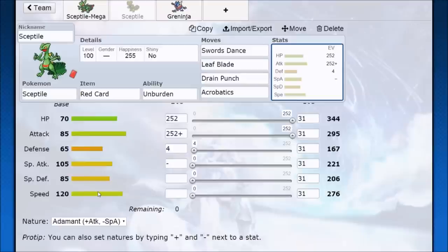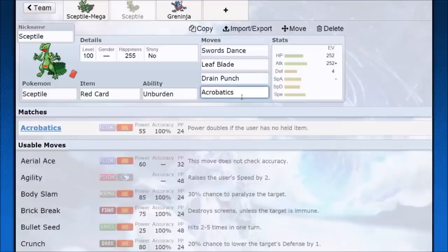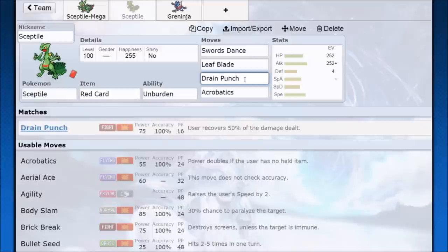Not a lot of Pokémon will keep up with you, which means you can invest in bulk and get some defensive utility. Run Adamant for huge offense — Swords Dance at +2 brings you close to 600 attack — and then you're using powerful moves like Leaf Blade with its high critical hit ratio. Acrobatics has ridiculous synergy with Unburden: you use an item, gain speed, and the power of Acrobatics doubles to 110 base power. With bulky investment and Swords Dance you can run Drain Punch for recovery on super effective hits.